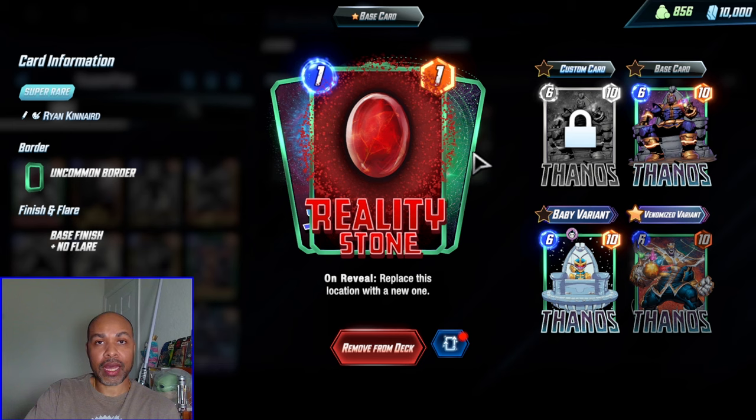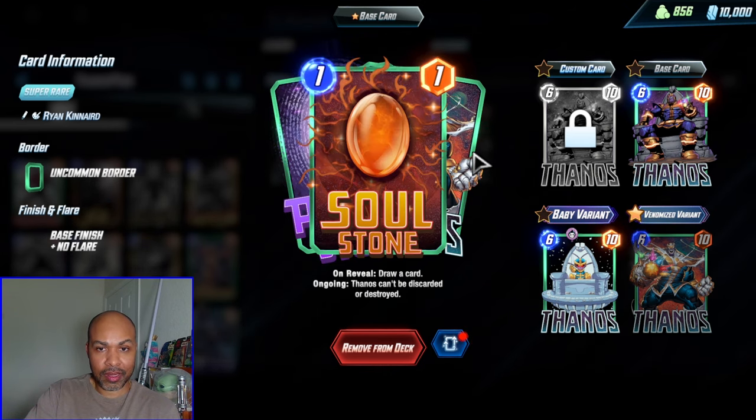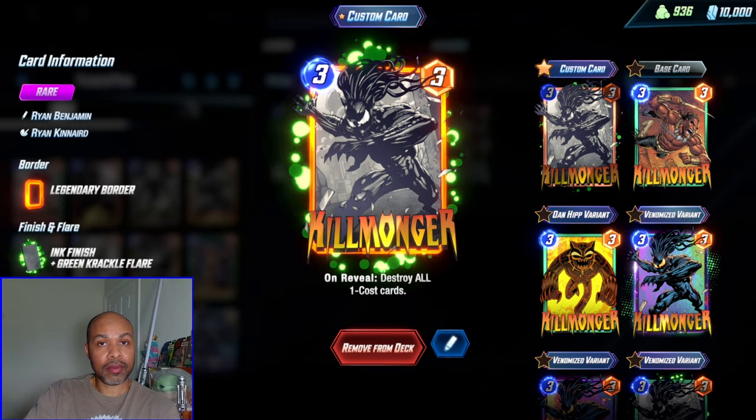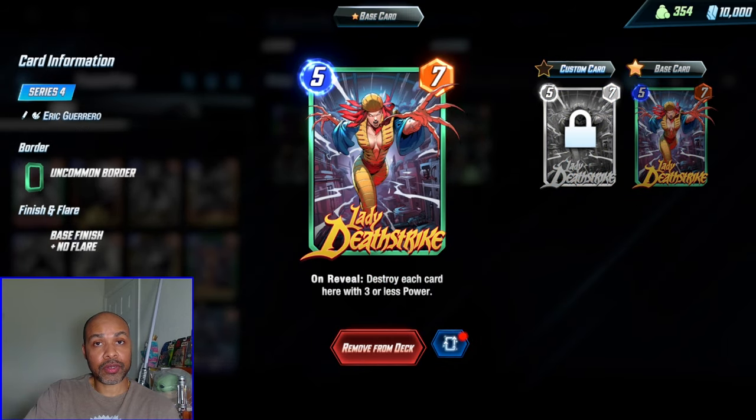You have Space Stone, Reality Stone, Time Stone, Mind Stone, Power Stone, and Soul Stone. And most of those get destroyed by either a Killmonger, Carnage, Deathlock, Venom, or Lady Deathstrike.